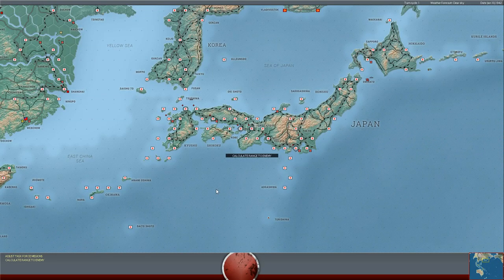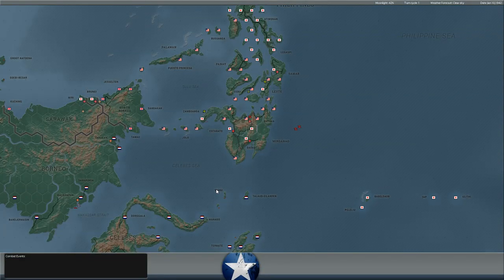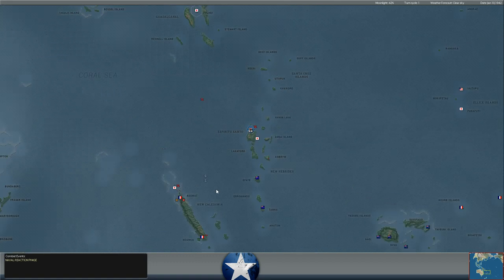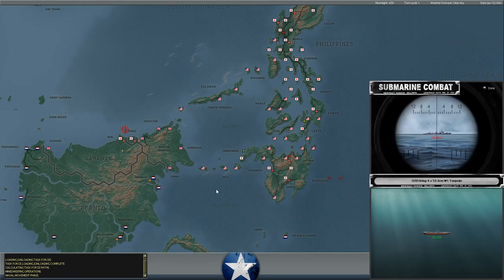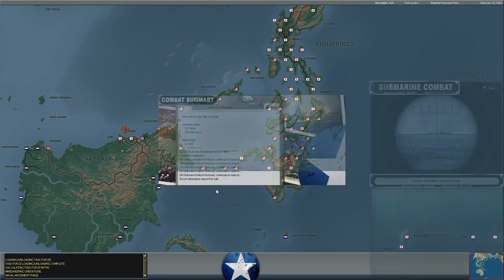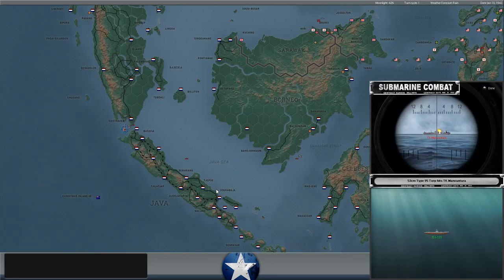Hello everybody, it's the Historical Gamer once again, and today we're returning to War in the Pacific: Admiral's Edition with our play-by-email game against XTRG. It is January 10th, 1942, and this should be an interesting turn as our heavy cruisers are attempting to escape from the Japanese carrier battle group, following an engagement which was very favorable to us against a Japanese battle fleet just east of Comac on the island of New Caledonia, where the Japanese are trying to land and take over. Not just because of that, but a few other things that are in motion.